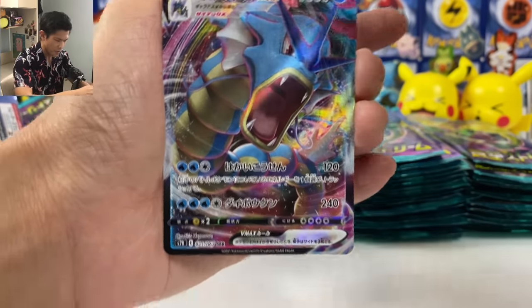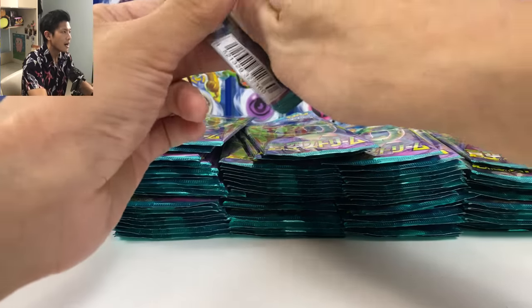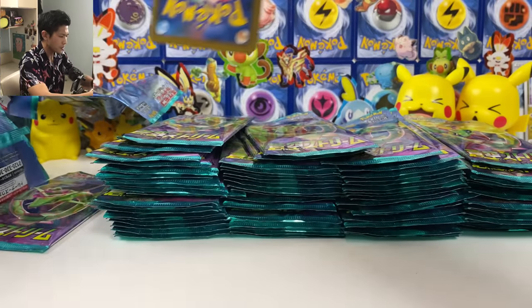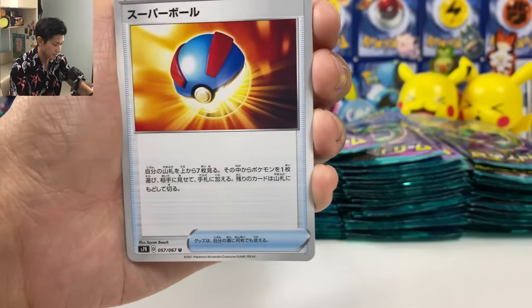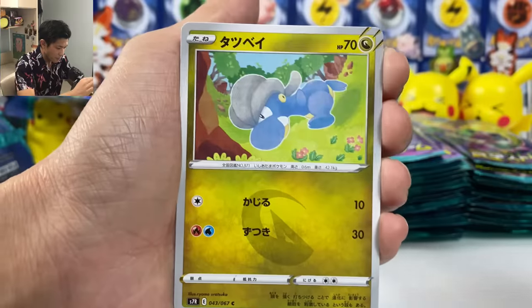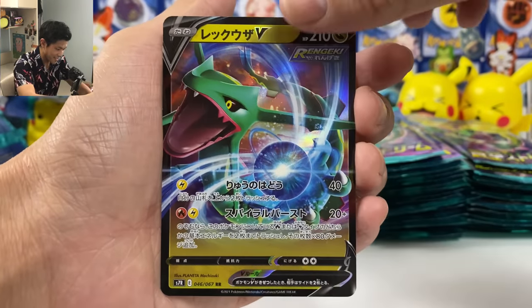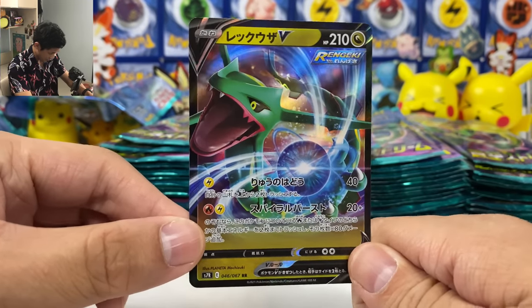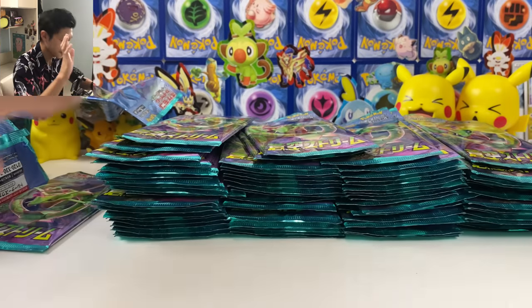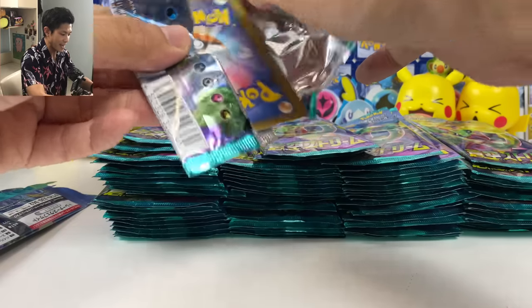We got Stufful. And we got Gyarados — our third VMAX! We got so many VMAXs on this pile. I also pulled a Flygon, Gary V, definitely V cards. Now I definitely have enough to make a deck — the new Rayquaza deck.